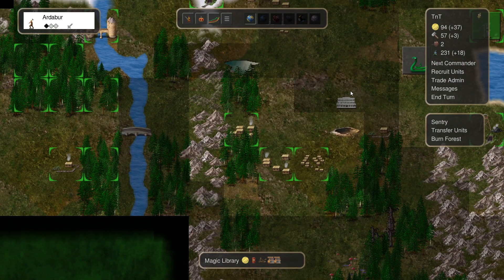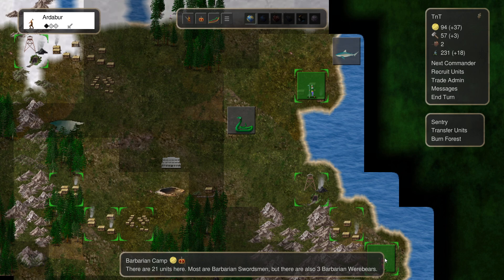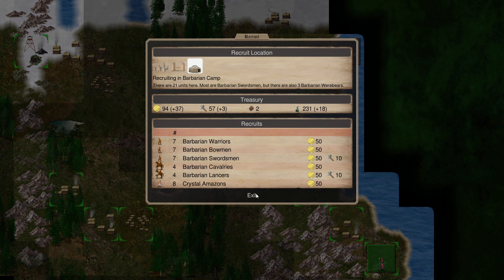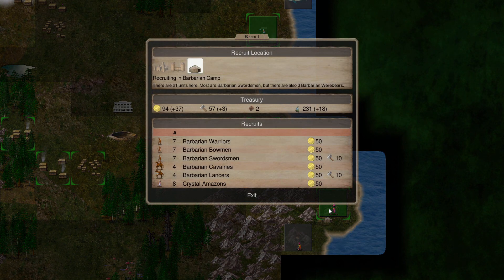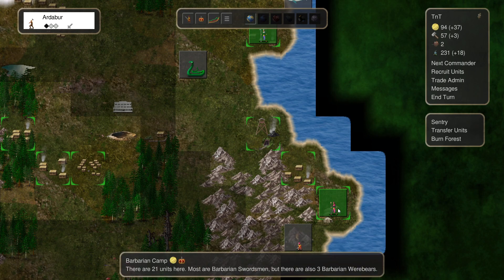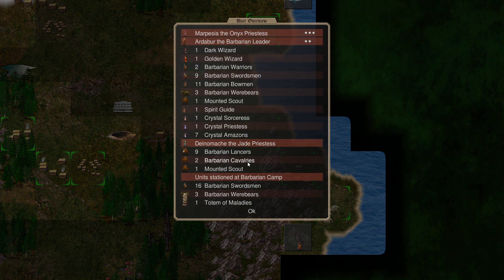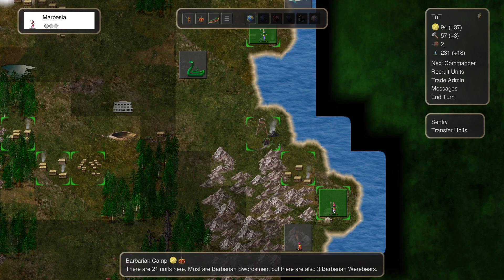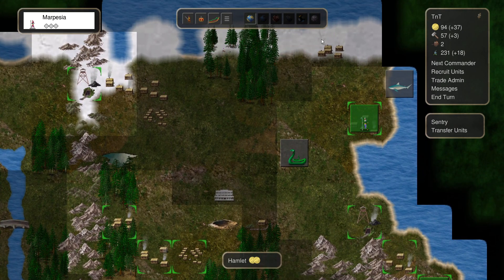I have to go down and get the library again, but hopefully we'll be okay at least in the Barbarian Encampment. Is this really that important to keep? Nothing much here — it's a recruitment place, but we have one already. It's not the end of the world if we lose it. We do have quite a few units: 16 swordsmen and three rare bears. We can hold out there pretty well. That's Dino up there going around picking this up, and getting the magic library.